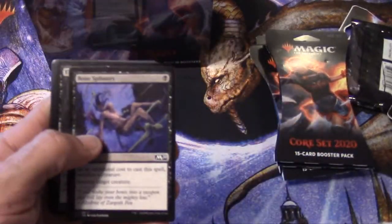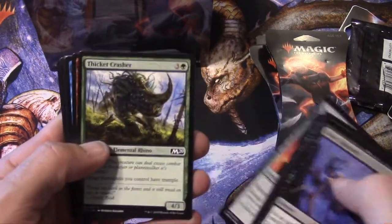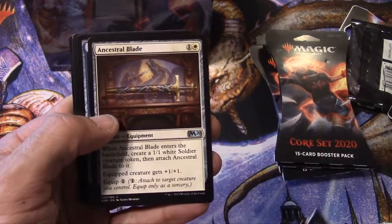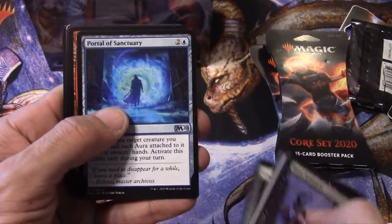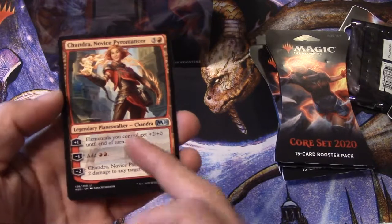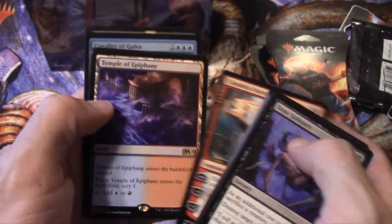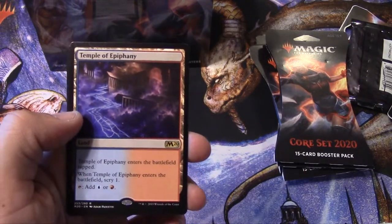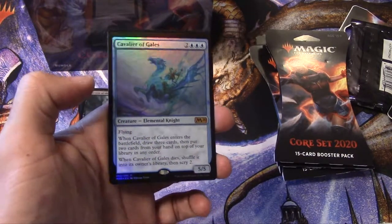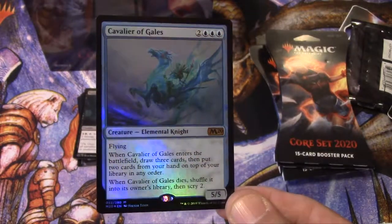Okay, Bone Splinters, Epicure of Blood, Raise the Alarm, Feral Invocation, Marauder's Axe, Thicket Crasher, Destructive Digger, Convolute, Murder, Celestial Blade — that's our first uncommon. Portal of Sanctuary for another uncommon. Oh, we got the uncommon Chandra here, that's cool. And we got another foil — Temple of Epiphany! And a forest, and oh — we got a foil mythic! Cavalier of Gales foil mythic, dope!